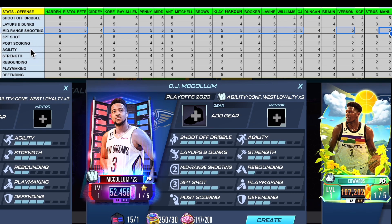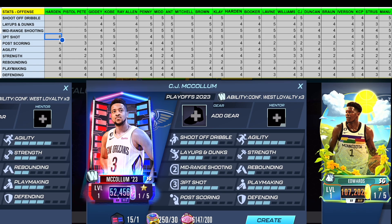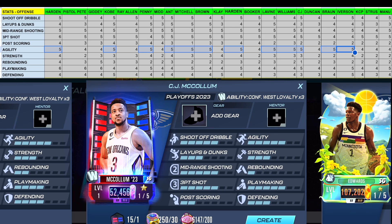For three-point shot, there's only one player that has higher than a five — the Triple Doubles James Harden — which is why that theme had some of the best cards you'll ever see. As for agility, only 12 out of 22 players have a five, so CJ McCollum stands out there. It's an important stat because it plays a part in the player's speed — specifically run speed and jumping.